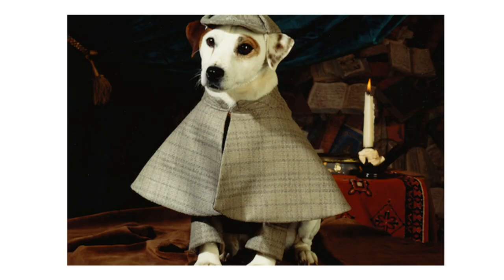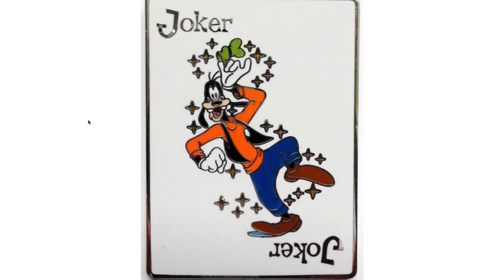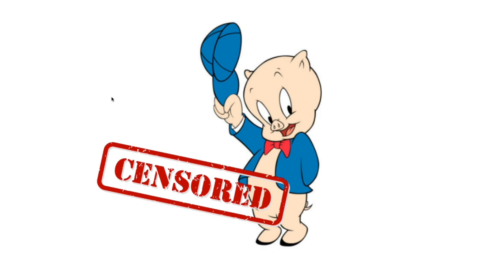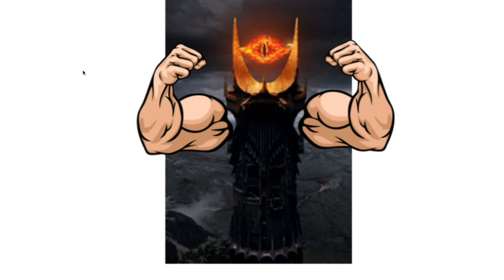The first thing we have to do is talk about what offenses are going to be on the tier list. We've got the wishbone, the wing-T, the double wing, the flexbone, the slot-T, the hambone, the I, and then the power I. We're going to be ranking these on a system of face melter, to God tier, to OK, to middle school, to youth, to just punt every down.